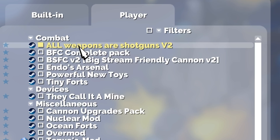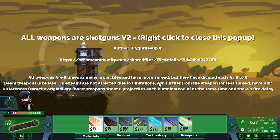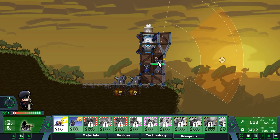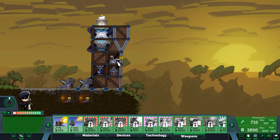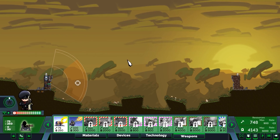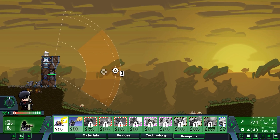First step is click: all weapons are shotguns. Let's close that pop-up. So in theory, this little lone machine gunner in this regular Forts — normally we play like a crazy map, right? But let's see.